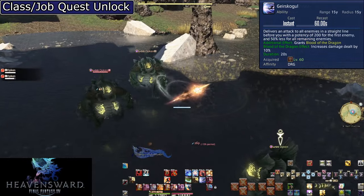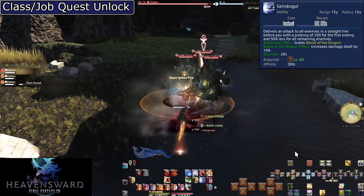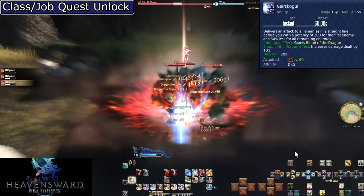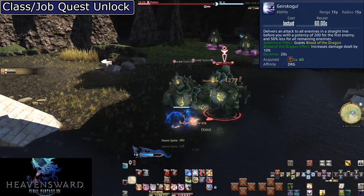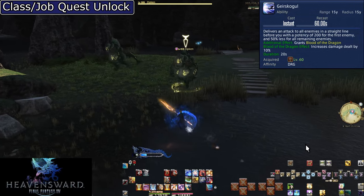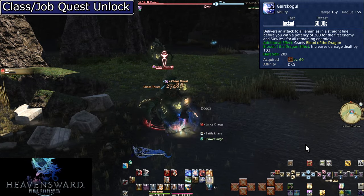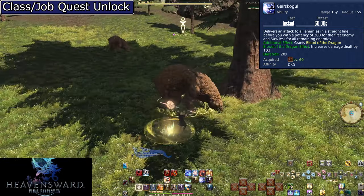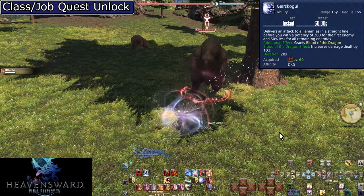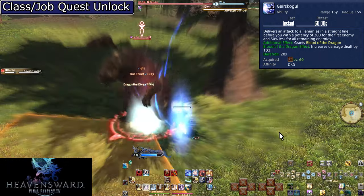Level 60, Geirskögul. On a 60-second cooldown, this is an OGCD line AoE with a 15-yalm range, making it bigger than your base AoE. It does 200 potency to the first enemy and reduces to 100 potency for all other enemies. It also comes with a new gauge: Blood of the Dragon, buffing your damage by 10% for the 20-second duration. Between this and Lance Charge, we can see Dragoon works on 60-second cycles — we'll use these together, giving us extra power due to buffs being multiplicative. Use this on cooldown after Lance Charge and Battle Litany where applicable; it buffs everything else we do and is a great bonus AoE attack.